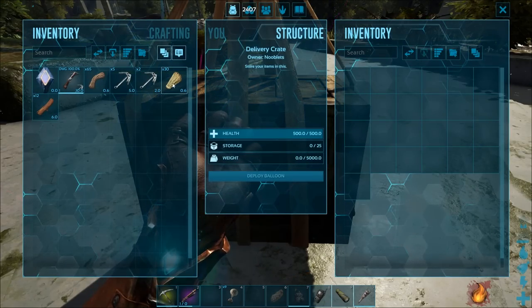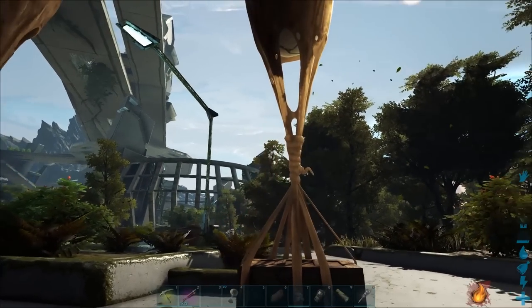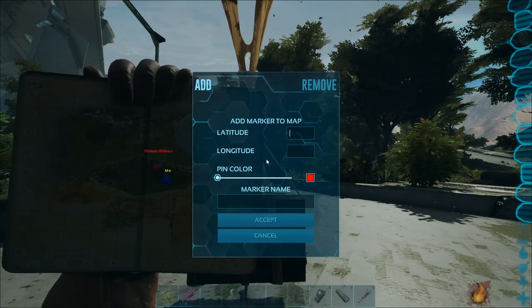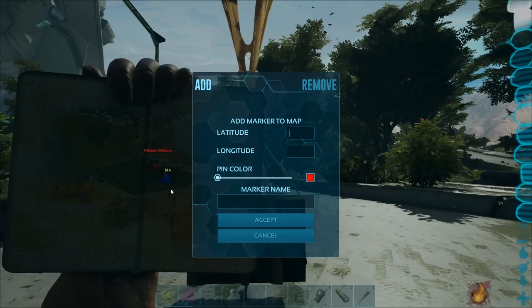You can open it and put something in. Next you need to select a destination for your balloon to go to. Press P on the keyboard — I'm not sure what it is on console. You can select the latitude and longitude of where you want it to go.